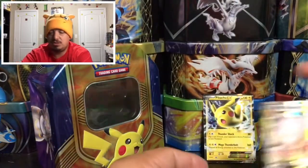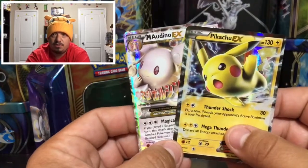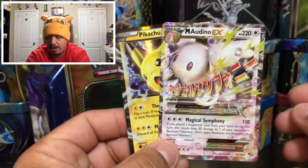To summarize today's pulls: we got the Pikachu EX promo that came with the tin, and the Mega Audino EX that we pulled. There's also the TCG code card for the Pikachu tin. I really hope you guys enjoyed today's video — don't forget to thumbs up, subscribe, and hit that bell. I'll catch you guys in tomorrow's video, thank you for watching!